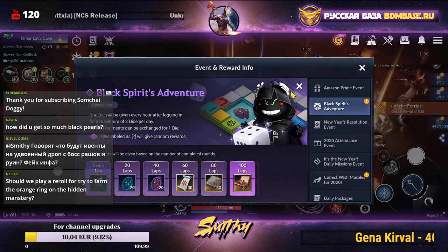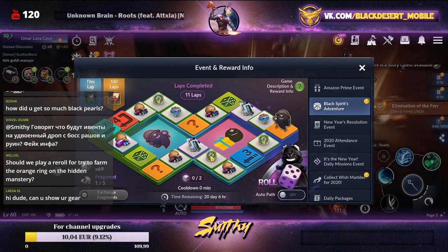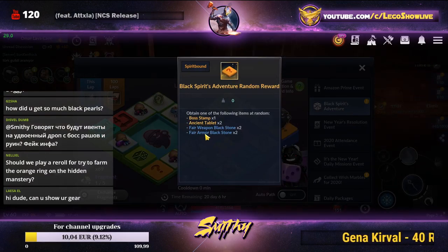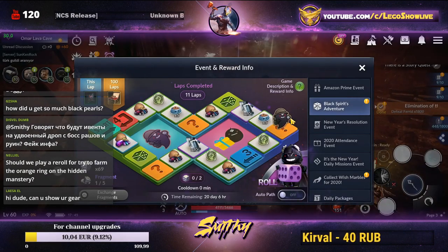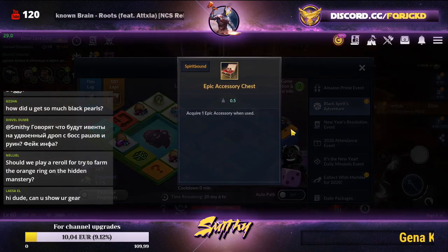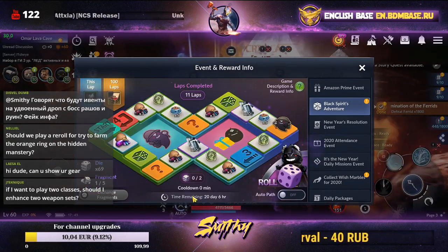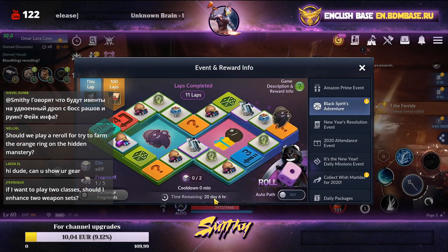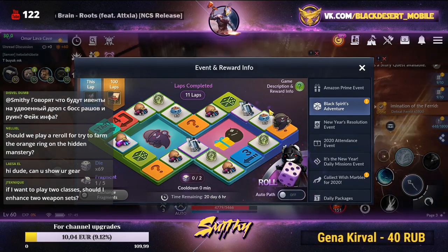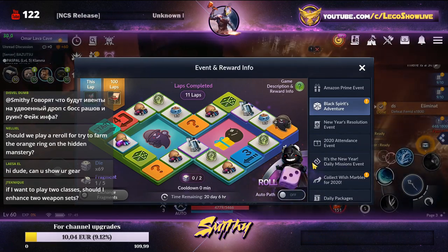There are also micro rewards along the way like stamina, black stones, light stones, ancient plates, and fair black stones. Try to reach 100 laps before the event ends. The event runs for 20 days — cubes are farmable for about 14 days, then you have one week left to use them up.